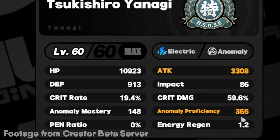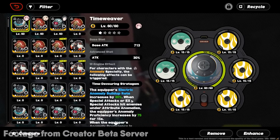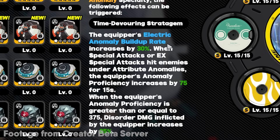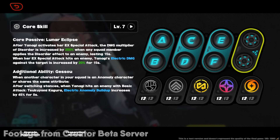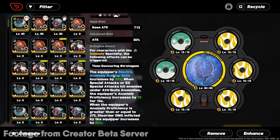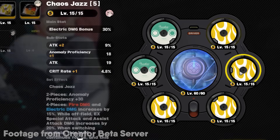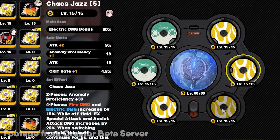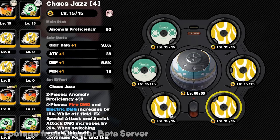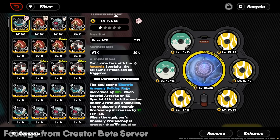For the stats, the main thing you need is 365 Anomaly Proficiency; some Attack is also nice. Equipment-wise, your weapon increases Electro Anomaly Buildup rate by 30. Paired with her additional ability — Electro Anomaly Buildup increases by 45 if you have another Anomaly character in the team — that's a huge amount of Anomaly Buildup. That's why you don't even need Anomaly Mastery. I've got Electro Damage Bonus, though Pen Ratio should be better, and Anomaly Proficiency since damage scales off of it.